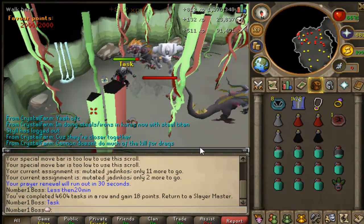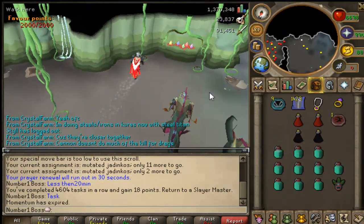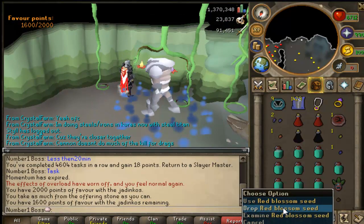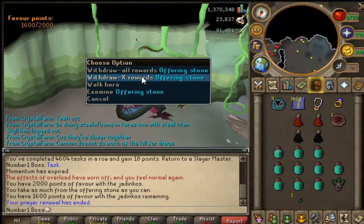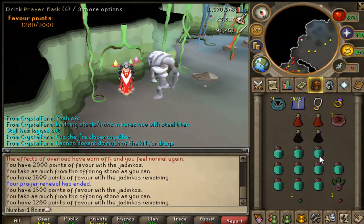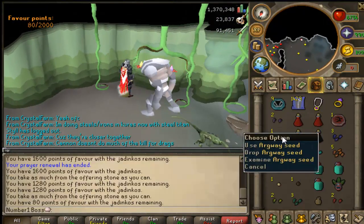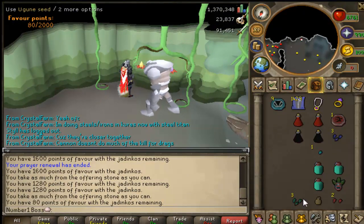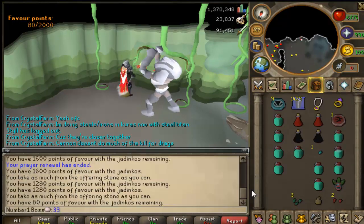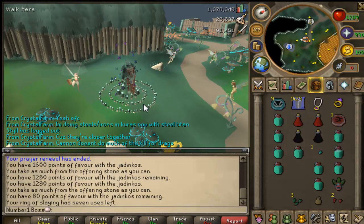Hopefully you guys enjoyed. To wrap it up: 72k Slayer per hour and almost 300k melee or combat experience per hour - defense, strength, or attack. They're weak to stab, so definitely use that. I'm just wearing my Torva, and with Soul Split on, these things die really fast so you don't have to worry too much about your HP. It's crazy watching them die this fast - they used to be such a slow task. It took me 20 minutes to kill 180 of them, whereas it used to take almost two hours to kill 210 of them.